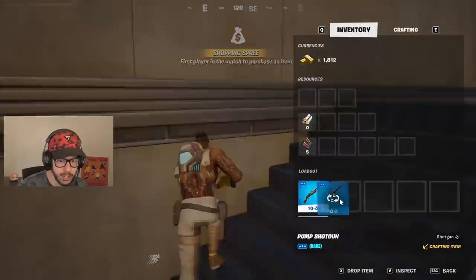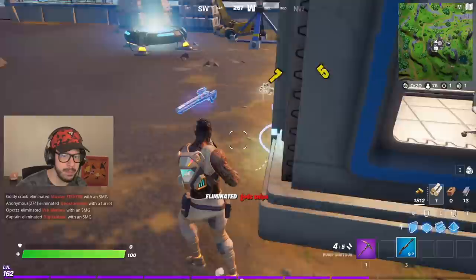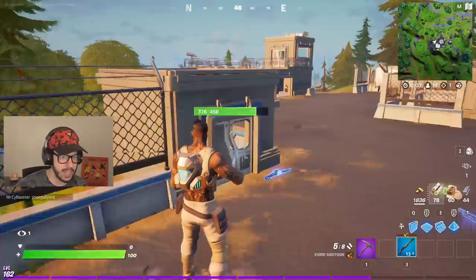Let me get some mats real quick. There's a mark — oh, this guy's brawling right here. Don't hit that launch pad, dude. Sneaking up on him. Bam! Oh my gosh, he didn't expect that, did he? Bam! Now what we're going to do is take this launch pad and go get some heals.